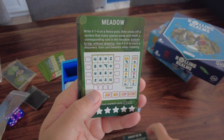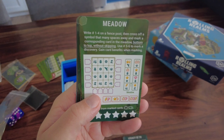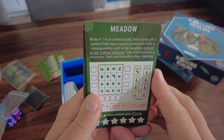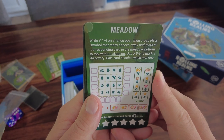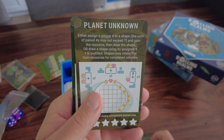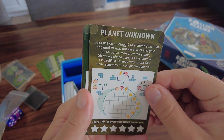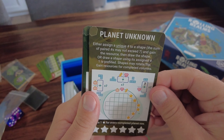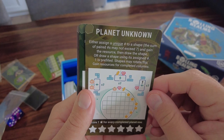Meadow - love this game. Write numbers one through four on the fence posts, cross off that many spaces away, and mark a corresponding card in the meadow from bottom to top without skipping. Use numbers five to six to mark a discovery. These feel a bit more complicated than the original realms. Planet Unknown: either assign a unique number to a shape and gain the resource and draw the shape, or draw a shape using its assigned number, then flip and rotate things to fit.